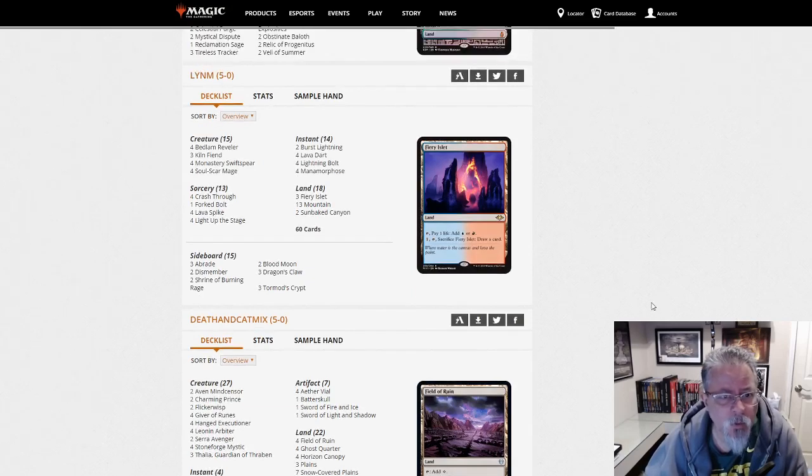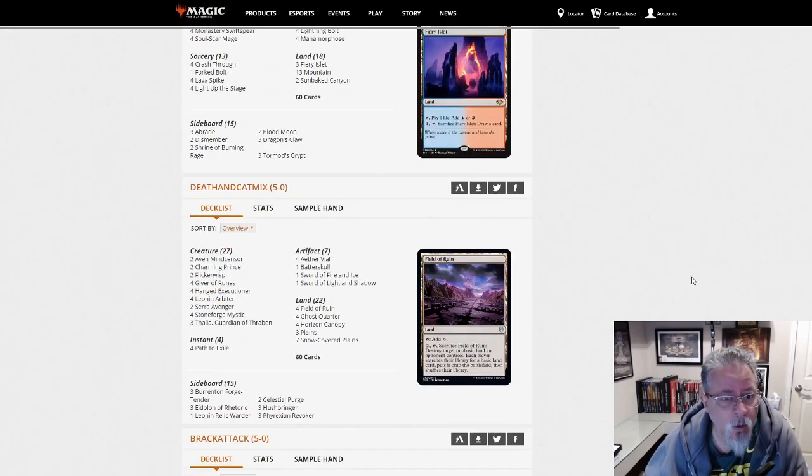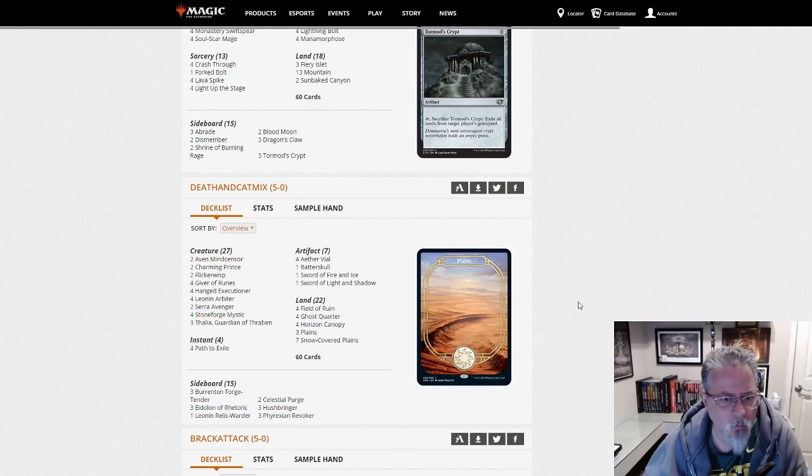Lin-Im with the Mono Red Blitz deck. Get them dead fast or go on to the next match — one of the two is going to happen. Won't take you long to get through a league. Death and Cat Mix — saw this handle last league. Congrats on getting another 5-0 — love the handle. This is Mono-White Stoneblade, also known as Mono-White Death and Taxes, Mono-White Blades and Taxes. However you want to call it.